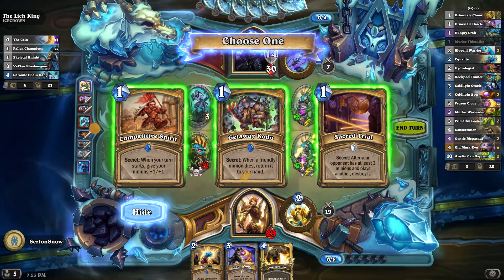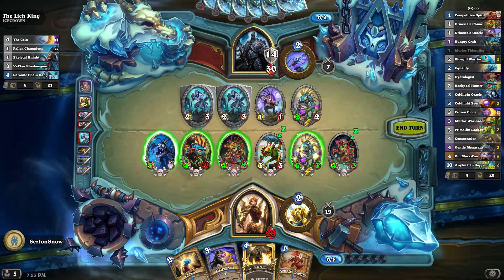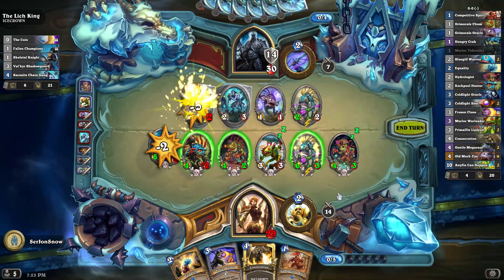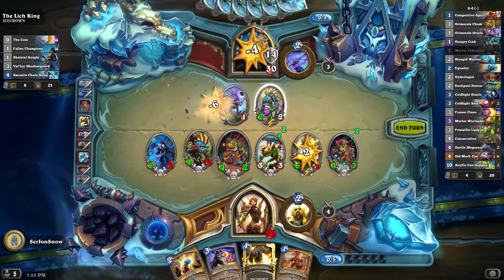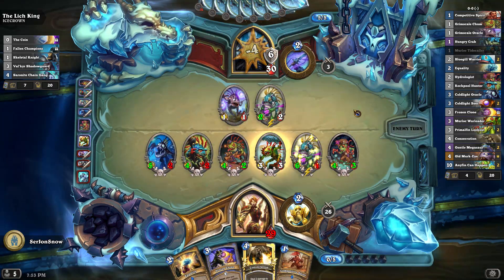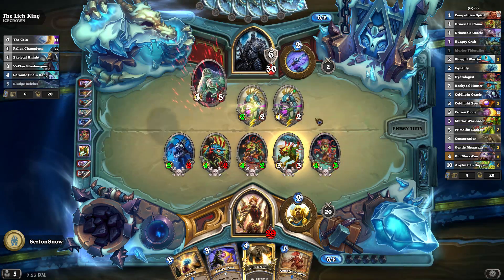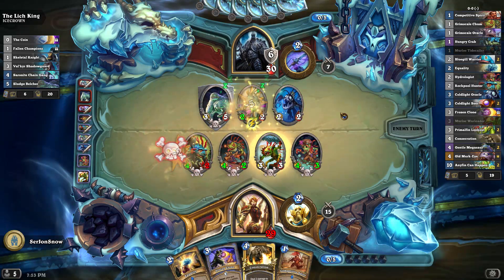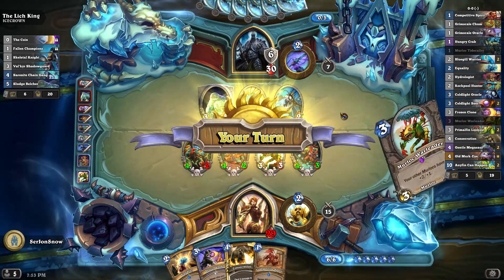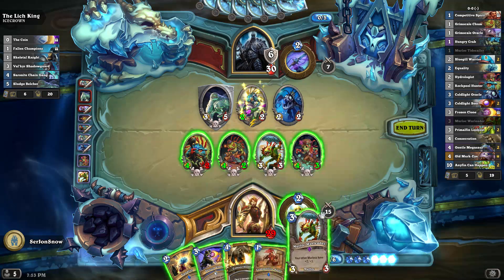I think Getaway Code is still really good here. But Competitive Spirit — that's a lot of extra damage if you can pull it off, as long as he doesn't Blizzard. He can't Blizzard next turn. You just try and trade as efficiently as possible without giving him too many Murlocs. He's starting to get a lot of them. Luckily we got another Murloc Warleader, who's very strong here. We can do Warleader and Competitive Spirit probably.